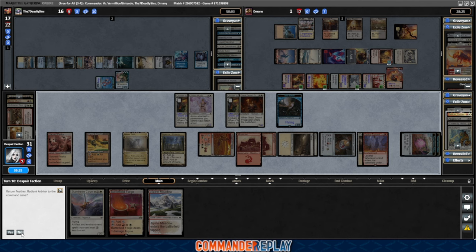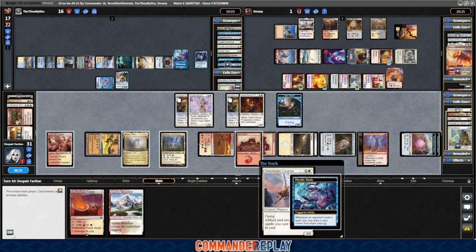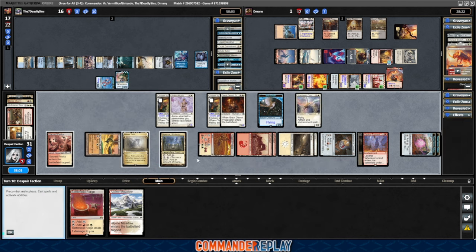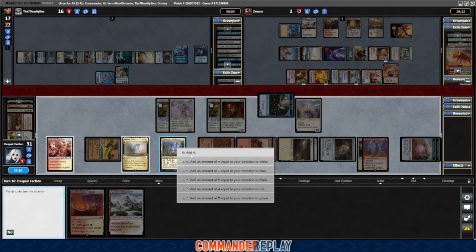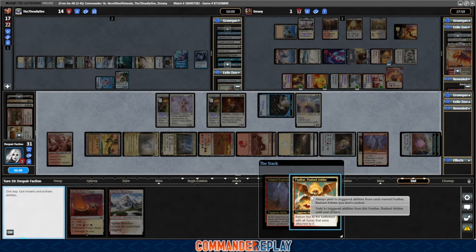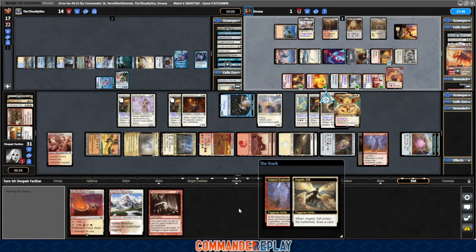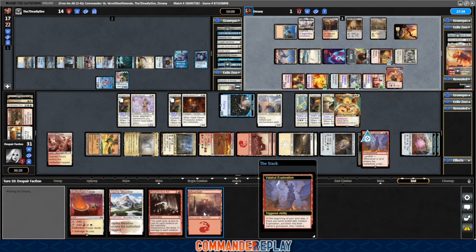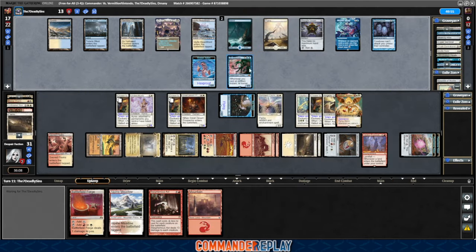We'll get the Starnheim Courser. Pay for the Rhystic Study. If we attack with two we could draw another card, and when Feather comes back we draw two cards. We'll send the 2/2 for now, pay the 2, go down to 14, go to end step. Feather will return with all auras attached, and Volicot Exploration will trigger. Here comes the auras — we draw two cards. There's a Blasphemous Act. Volicot Exploration should kill D-Manny. We draw another land — wow, pocket of lands. D-Manny goes down. Let's see how bad it's gonna be with Seven Deadly — they've got that Jenga Taxus.